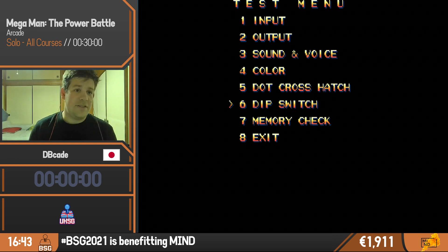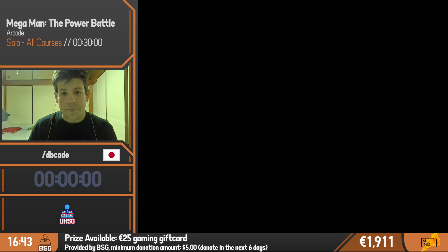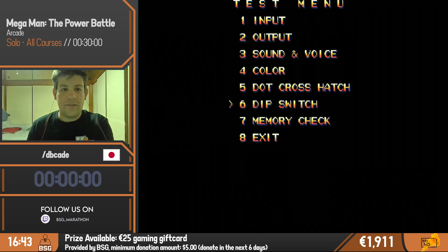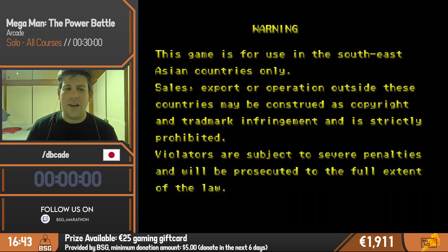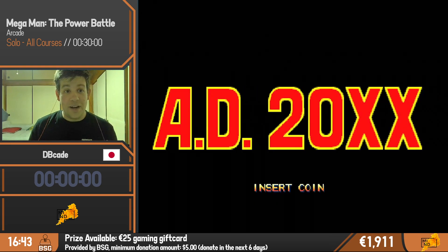I just want to show the dip switches — it is running on emulation. The board is at another location, and unfortunately due to corona, I can't play there right now. However, I just wanted to show that I am running on the default settings. So let's enjoy this fantastic Capcom game. It has been released recently on some of the Capcom mini cabinets.